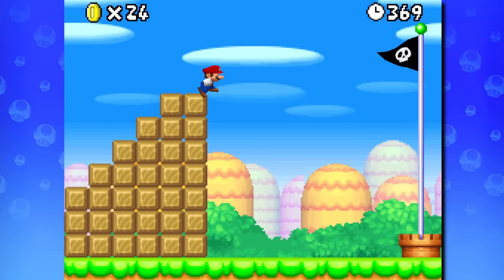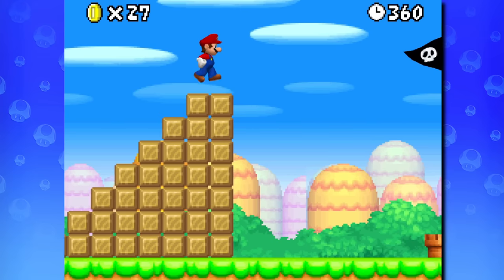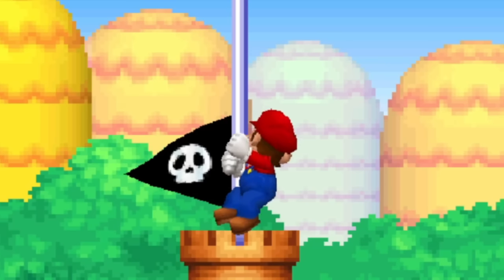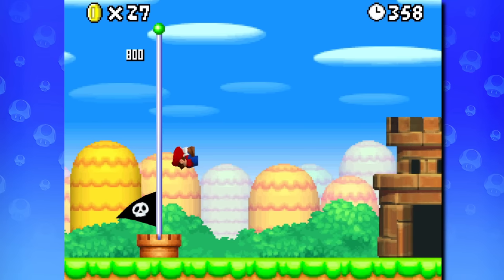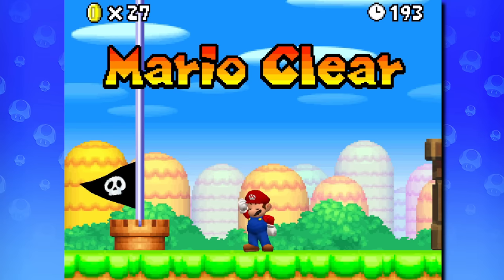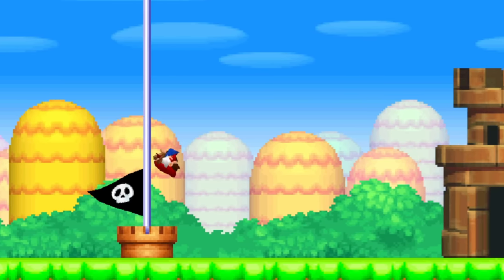Secondly, whenever jumping towards a flagpole, you'll want to turn away from it before touching it. Normally, if you grab the flagpole while facing it, Mario or Luigi will twirl around after getting to the bottom, and this wastes a bit of time. It's certainly not much by itself, but these can definitely add up over the course of completing several levels throughout the run. Keep an eye out for those and you'll be golden.